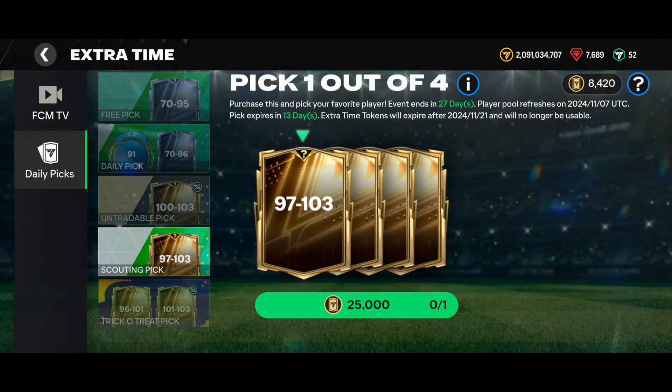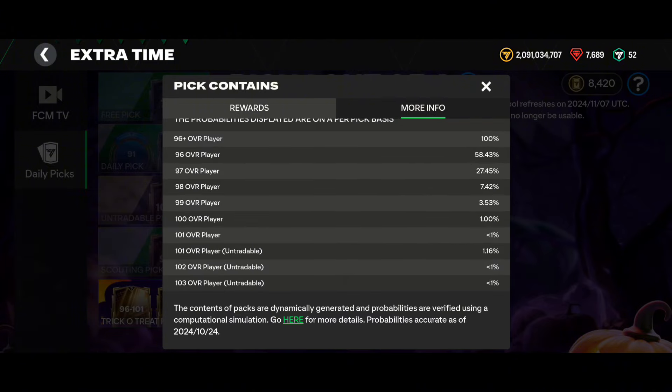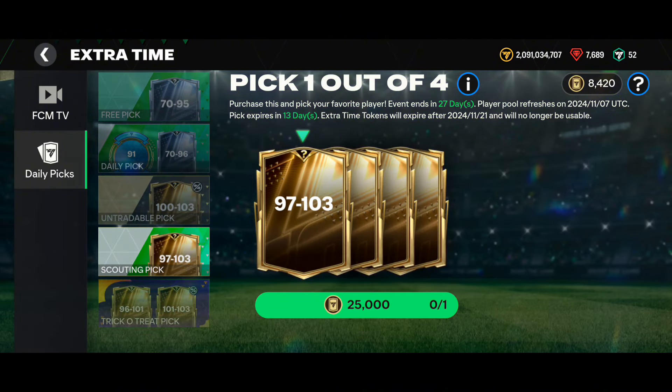However, there are two options on this third pick: tradable cards ranging from 96 to 101 OVR, and also untradable cards from 101 to 103 OVR. The tradable probability is 1% for 100 OVR and less than 1% for 101 OVR. The untradable probability is 1.16%, which is still better in my opinion. For this pick you only need 4x 94 OVR, 4x 96 OVR, and 4x 93 OVR players. Don't think about the untradable picks — focus on these two tradable picks.